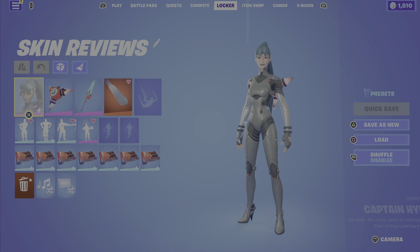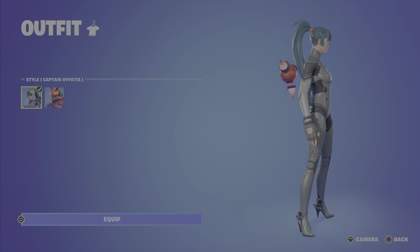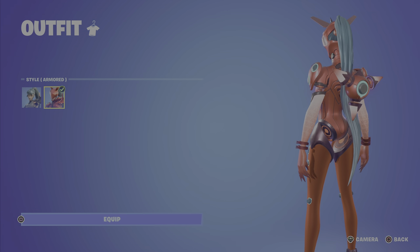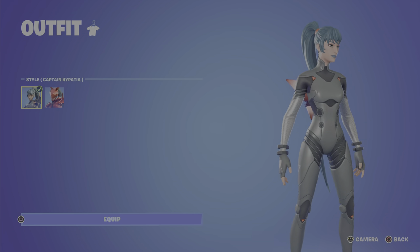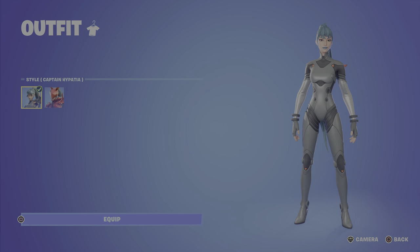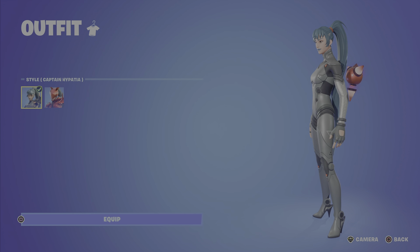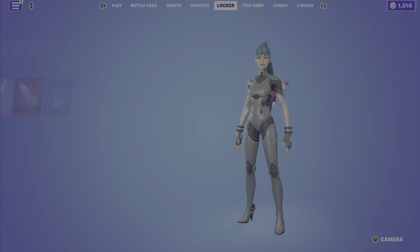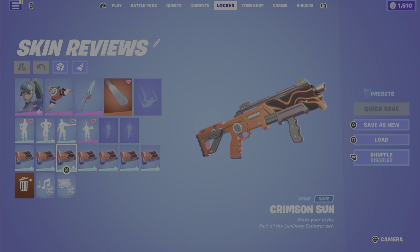This skin has two styles: Armored and Not Armored. The Not Armored one looks pretty mid, the Armored one looks cool. Obviously you can see that her arms and stuff are disconnected. What I'm gonna do is show you this style in the lobby, and show you this style in-game since it matches with literally the rest of the set. Since nothing's really reactive, it'll be a nice short video.